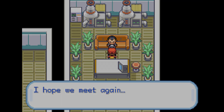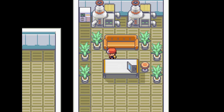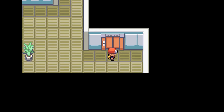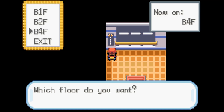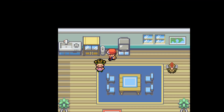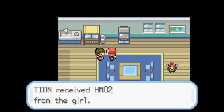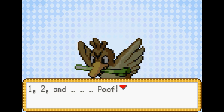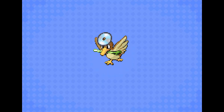The Item Finder is necessary to go get Leftovers, but to get the Item Finder you need to catch 30 different kinds of Pokemon. It's definitely not my favorite thing to do, but the payoff is definitely worth it. On our quest to catch 30 different kinds of Pokemon, we pick up HM02 Fly from this little girl, and that way we can teach Farfetch'd Fly so we don't have to walk everywhere.